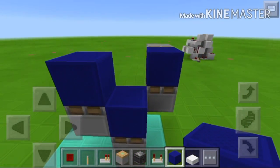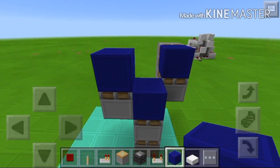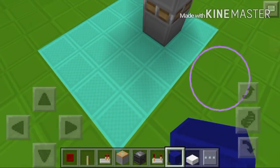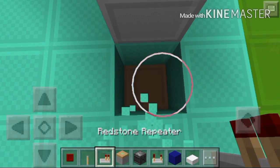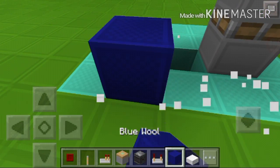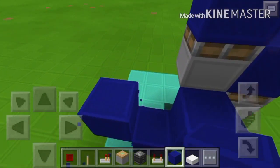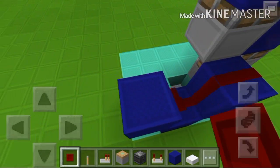Choose the block of your choice for the floor — make sure they are all the same to avoid suspicion. On to the redstone: dig one down here, place a repeater on three ticks, and make this Y-shape like this. Get some redstone like that.